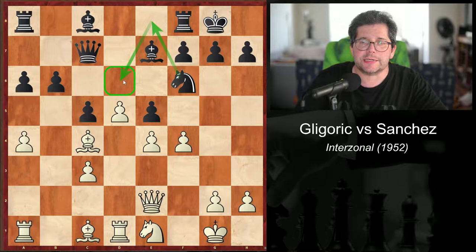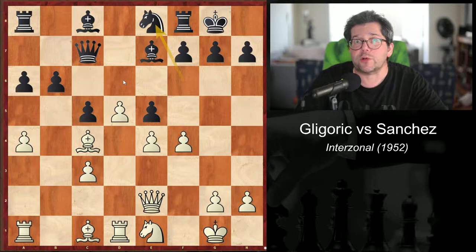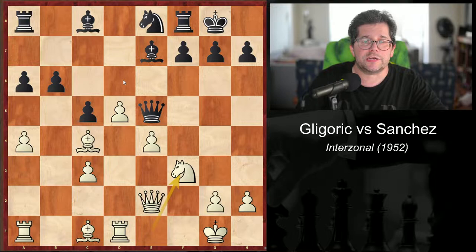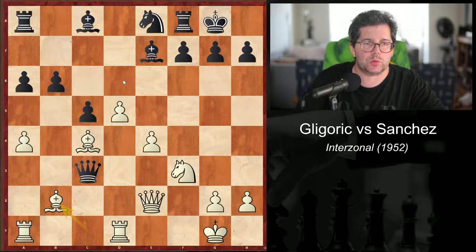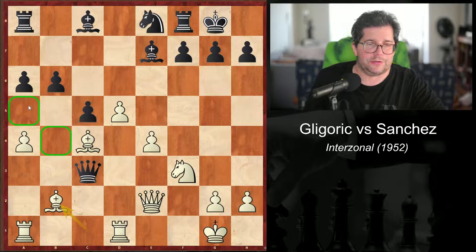f4. And here, unfortunately, there would be the following possibilities. If he were to play e takes f4, question mark — a mistake — then e5 is crushing. If he were to play instead knight e8, following up on his plan, then f takes e5, queen takes e5, knight f3 attacking the queen, queen takes c3, bishop b2. Now the queen isn't necessarily lost, but once she goes to b4 or a5, the queen is completely out of play and it's going to be a rout for the White pieces against that poor king.